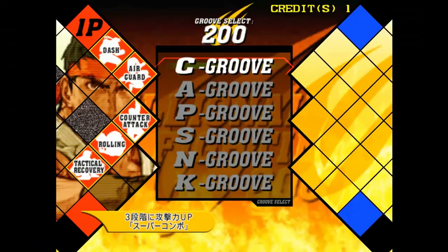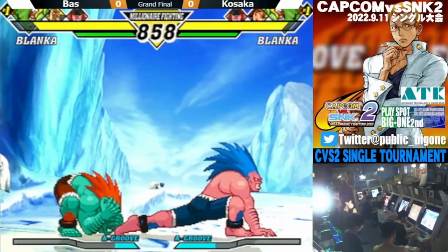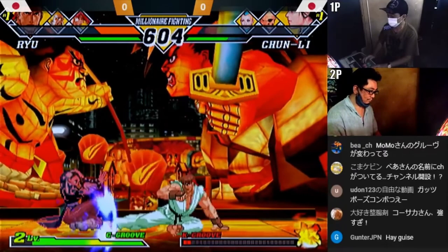Rolling is the last mechanic that we will be going over that is shared among multiple groups. Rolling can be done in C, A, and N. Rolling is more well known for the glitch that can be used with it. I will be going over roll canceling in this video, but first we need to discuss the main mechanic. To roll, you press light punch and light kick at the same time, and your character will roll forward.